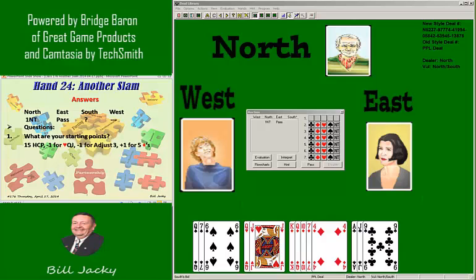You have 15 high card points. I'm going to subtract one for the doubleton queen-jack of hearts — it may not be worth as much. And I'm going to subtract one for having a lot of queens and jacks. But I'm going to add one for the five diamonds, which is actually a quality suit. So the total is 14 starting points, maybe 15. You have three of the top five, so you do have a quality five-card diamond suit.